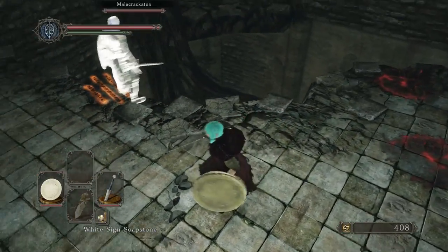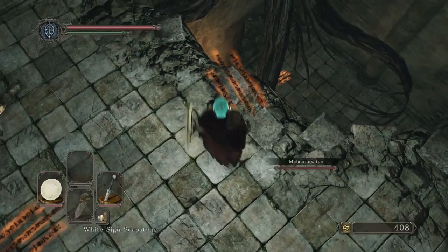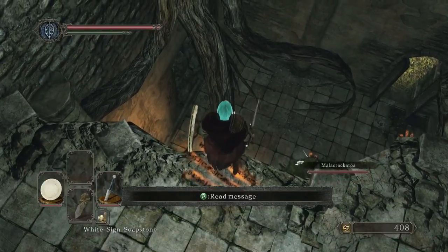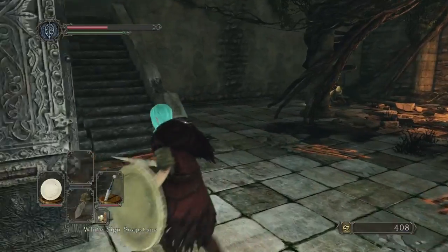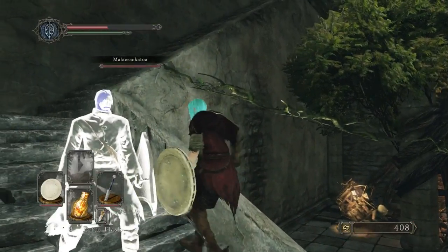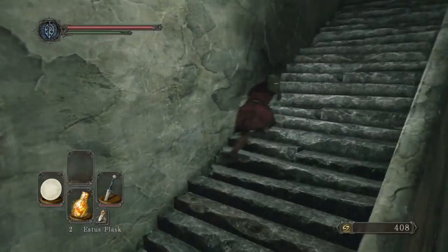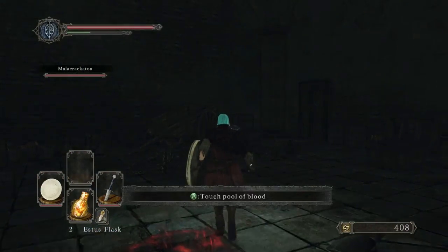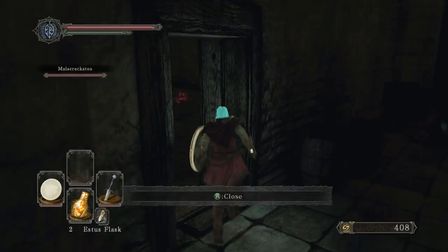I'm just gonna slowly walk off so I don't die. Well I won't die anyway — oh I messed up, you missed. Whoa, that's a lot of health. Yeah, I know. I got estus flasks — I could always resummon you later if I need to, if I run out of flasks. Flasks for days! And while you're doing that I'm gonna go through the big hole in the wall.